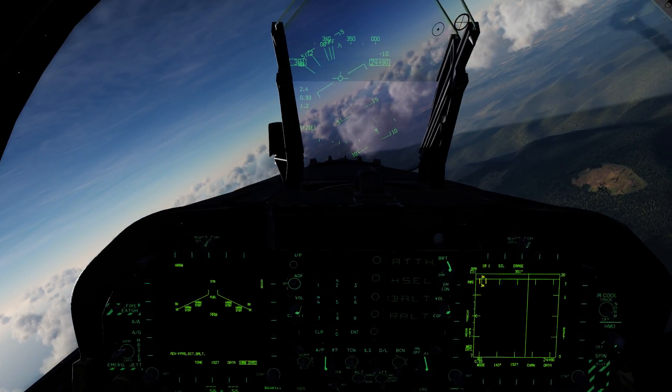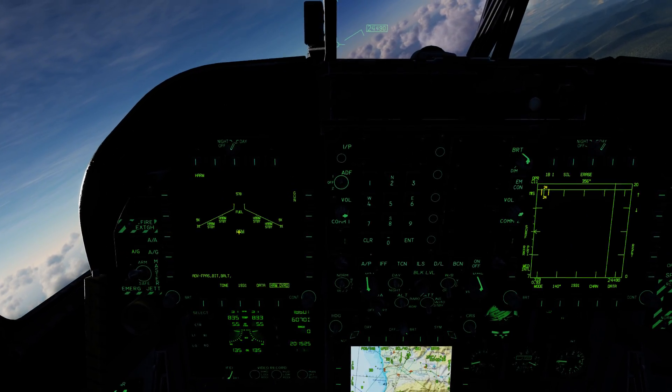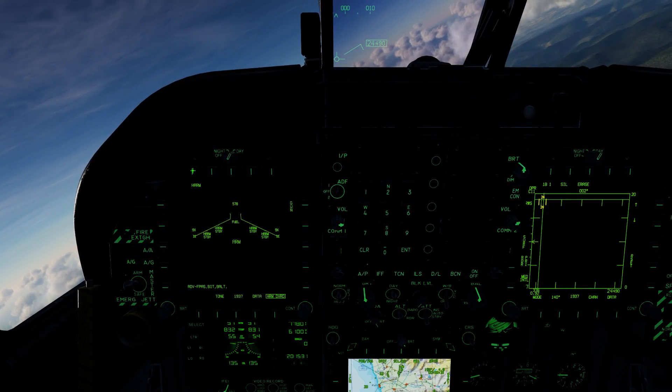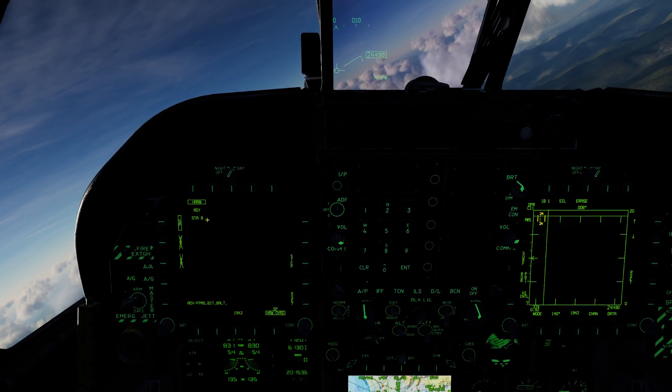Let's go ahead and select air-to-ground. We can see that we have HARM on the stores page — we have four loaded, all on standby. We'll go ahead and select it, and now we're in the HARM format page. We see we have one ready on station 8.